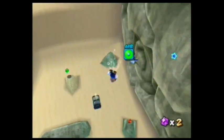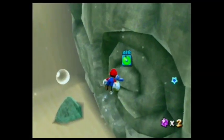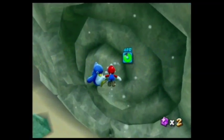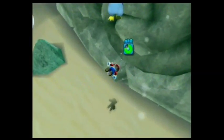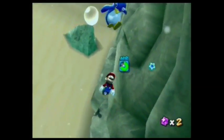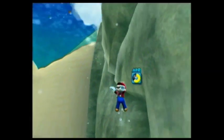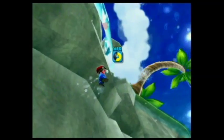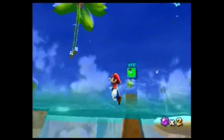Here we go with the swimming again. And there's a silver chest down there, which we're not even worried about right now. As you can see, it's not even the right mission — but there's a crack there. I did wanna show that off because I'm gonna be going there, not in the next video but in the video after that. That's actually the third mission of Beach Bowl Galaxy.